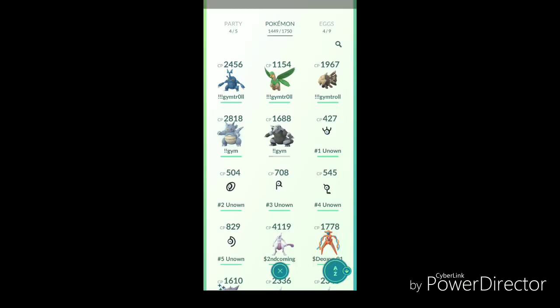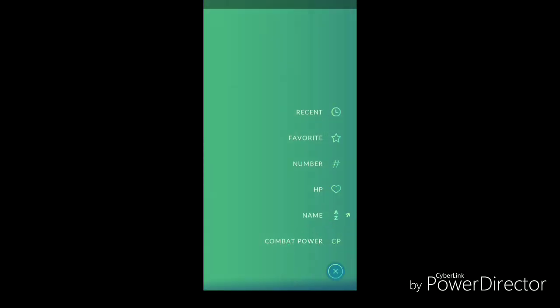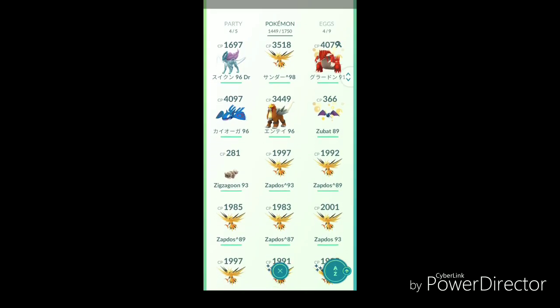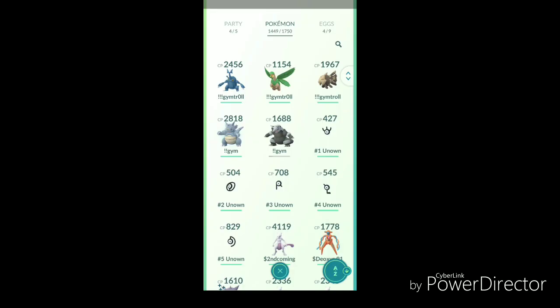We also got sorting by name, and you can do the reverse name sort as well. I have a bunch of Japanese names, so you can see Zubat and Zapdos in there. This is a very good quality of life update for search functionality by Pokemon.